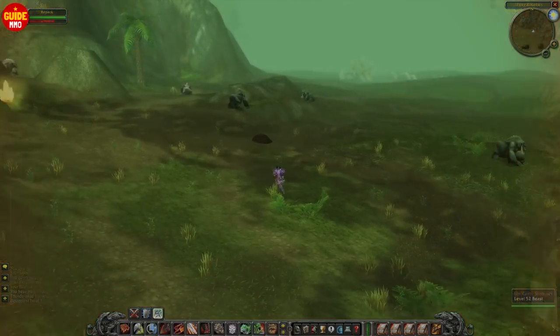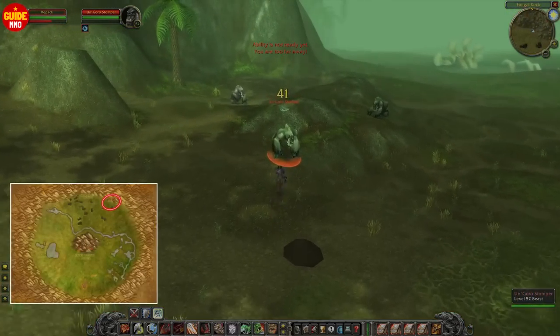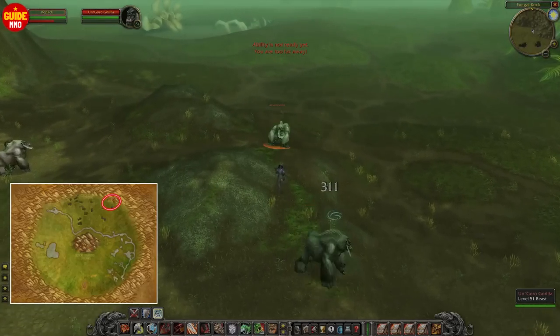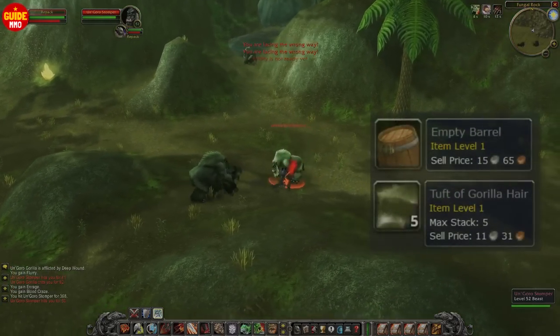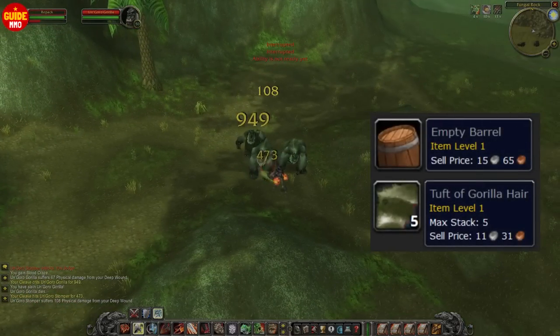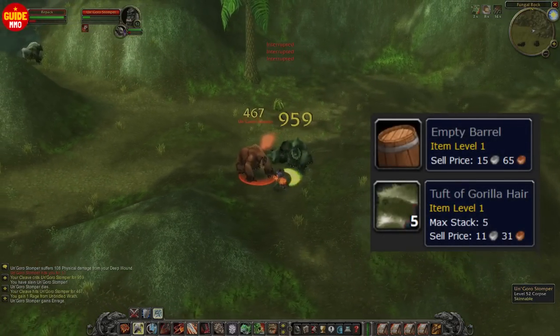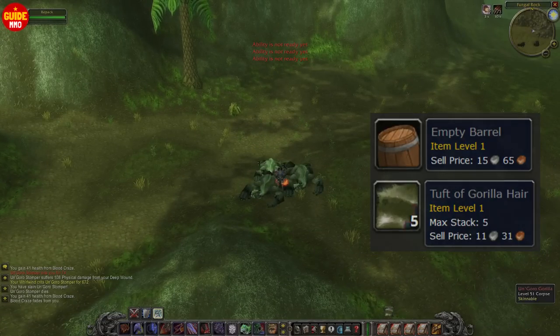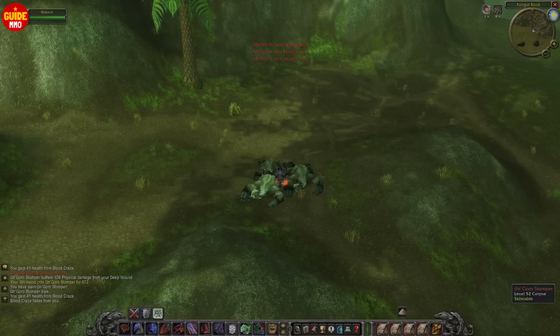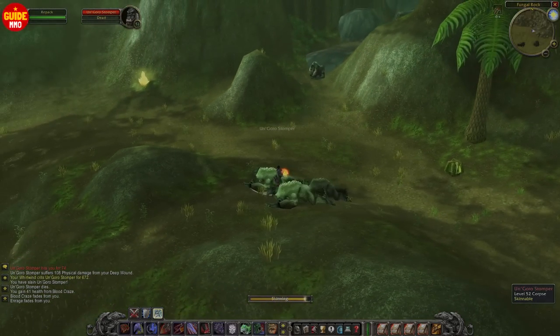If you go back to Un'Goro Crater between level 50 to 55, you can also kill these gorillas. There are 2 different grey items that vendor for a high amount, and the drop chance is fairly decent. Definitely a spot to check out if you have also leveled up your skinning, though remember this spot is also a location for a couple of different quests.